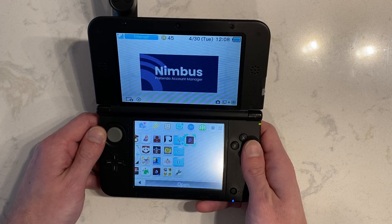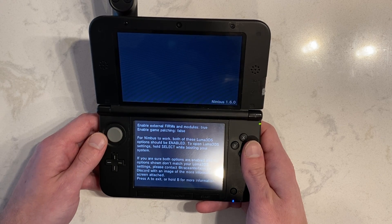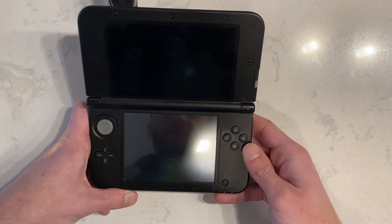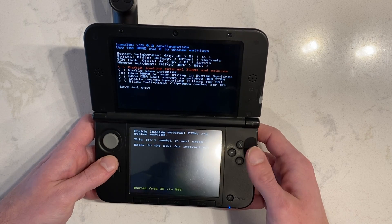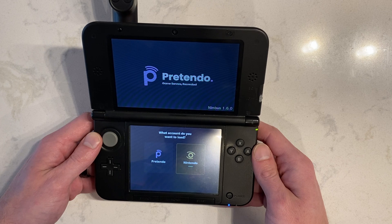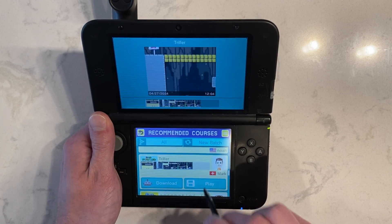Fire up the Nimbus app, and you'll likely see a message to turn on a couple of settings in the Luma 3DS configurator, which can only be accessed while the 3DS boots. If you see that message, shut down your 3DS and turn it on while holding the select key. You'll be popped into a menu with checkboxes - hover over 'enable loading external FIRMs and modules' and press A to check it, then hover over 'enable game patching' and press A to check it, then press start to save. With those Luma patches on, go back to Nimbus and you'll be presented with a choice between Nintendo Online and Pretendo Online. Simply choose Pretendo, close out of the app, and you're free to hop into the game you want.